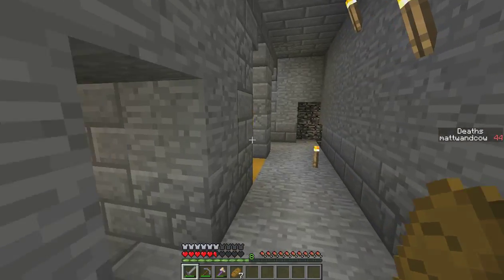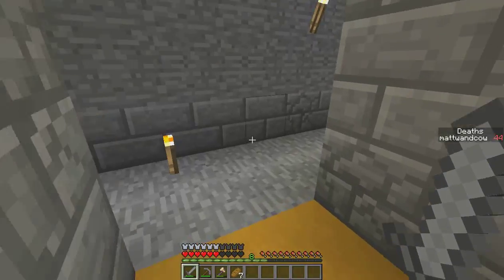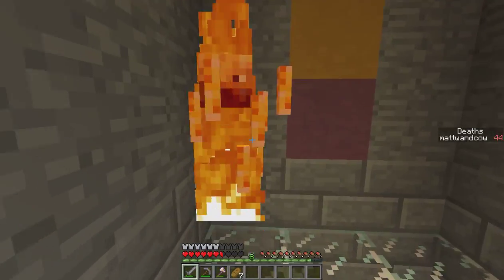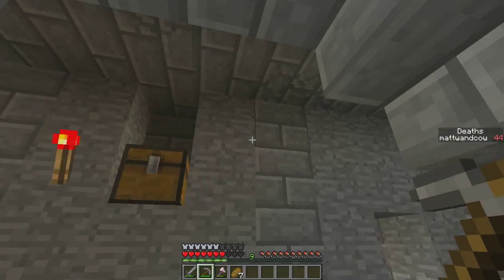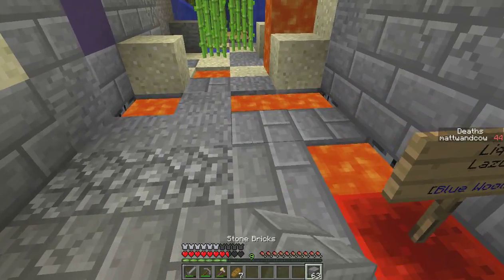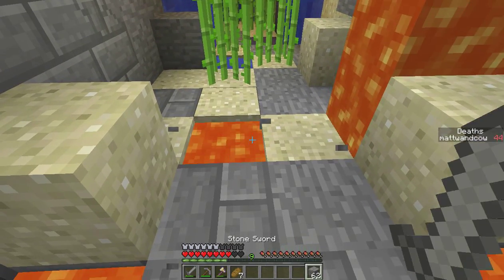Welcome back to another episode of Minimalist. We are leaving the place with the stupid always-spawning blazes and going into the next area right over here. It's called Liquid Lazuli. Hopefully in this area there will be a stupid amount of lapis and iron — I want lapis and iron so I can start making good stuff.